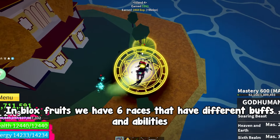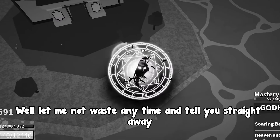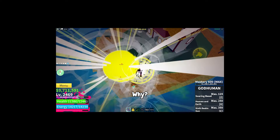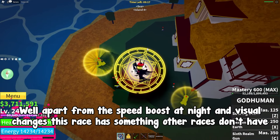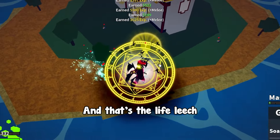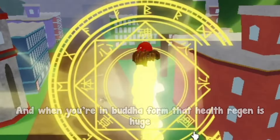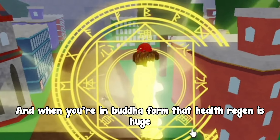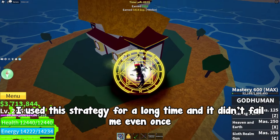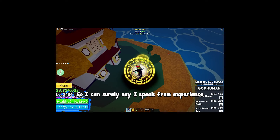In Blox Fruits we have 6 races with different buffs and abilities. The best race for raids, in my opinion, is Ghoul. Apart from the speed boost at night and visual changes, this race has something other races don't have: life leech. It lets you regenerate faster because when you hit an enemy you gain some health instantly. In Buddha form that health regen is huge — if you keep hitting enemies you will basically be immortal. I used this strategy for a long time and it never failed me, so I speak from experience.